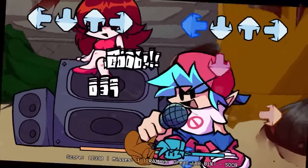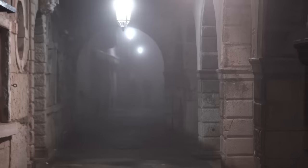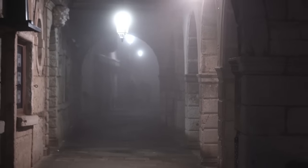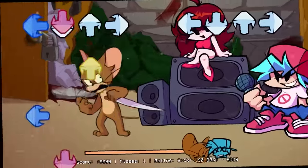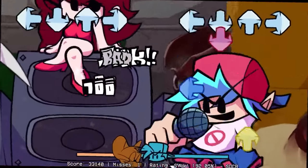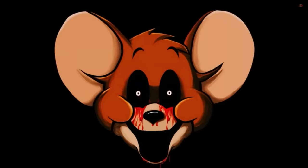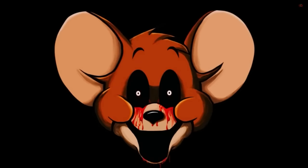This is where the plot twist happens. The owner wasn't protective of the basement for no reason — the basement is actually filled with dozens of bodies and various forms of decay. Tom and Jerry shake hands and it seems like they've triumphed over the serial killer. But Jerry gets an evil look on his face again and stabs Tom, unaliving him and throwing him on the pile with the other bodies. The creepypasta ends with Jerry putting up a for-sale sign on the yard of the house.